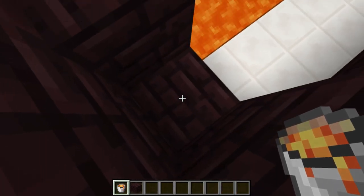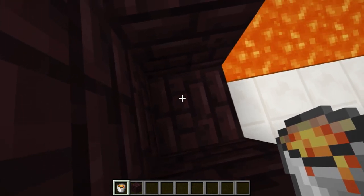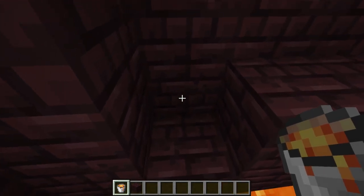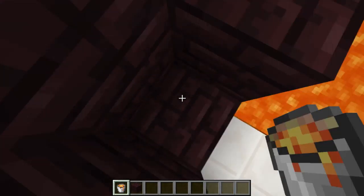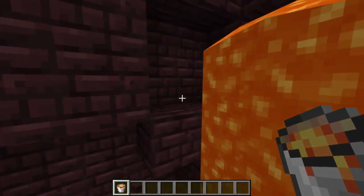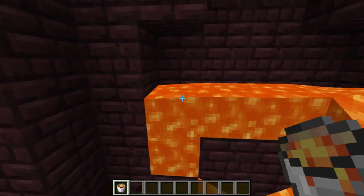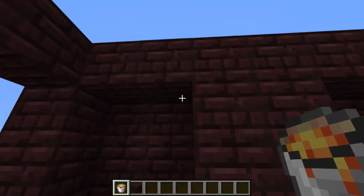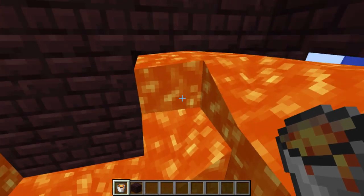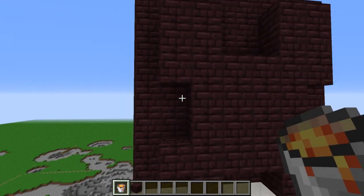Lava, or any fluid, flows to the closest hole — the closest gap. So if there wasn't a block underneath the block I'm pointing at right now, there would be two holes and lava would also go that way. Also, you have to take the lava blocks off starting from the top, otherwise it will update the blocks from the bottom and it just won't work.